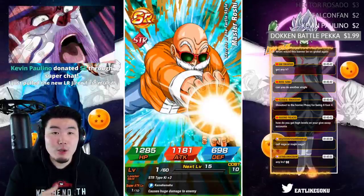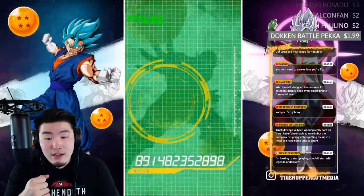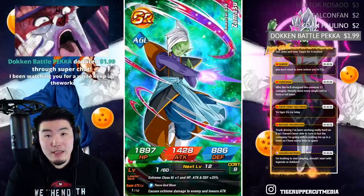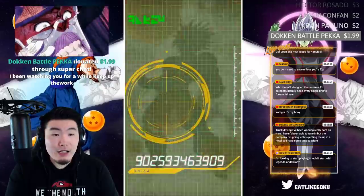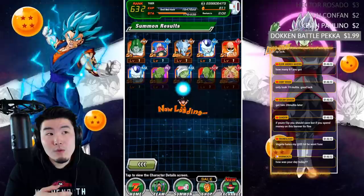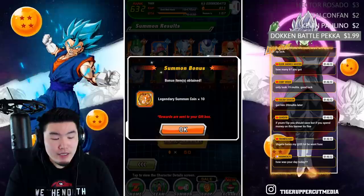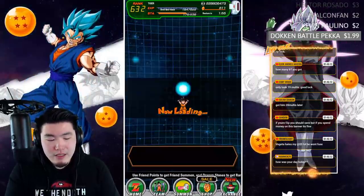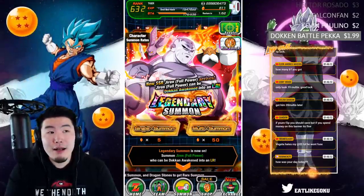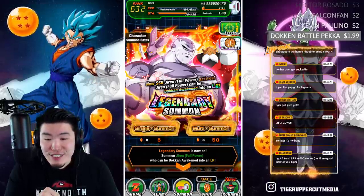How do you get high levels on your giveaway accounts? The accounts are given to me by people who played and grinded the account — I'm just helping give them away. Looking to start playing — should I start with Legends or Dokkan? They're very different games. I'd say give both a try and see which you like better. If you want to spend money, it gets very expensive so I wouldn't recommend playing both.